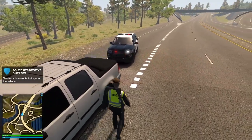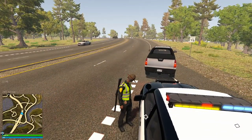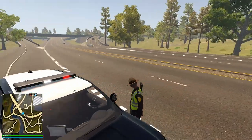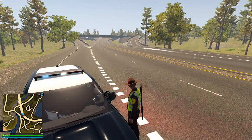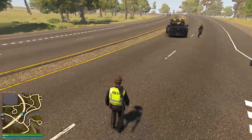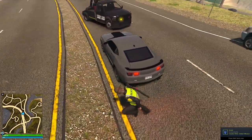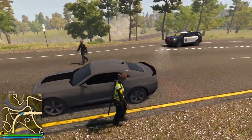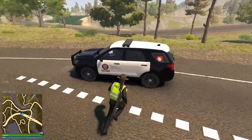Request tow — there we go. Tow truck is in route to impound the vehicle. That's what we like to see. The tow truck — I don't know what it's doing. They're moving now. That's one thing that this game really needs improved: the way all this traffic stuff is handled with the AI driving. The tow truck does not know how to drive. There is no driver in here — that is what we call autonomous driving right there. Gotta love technology.